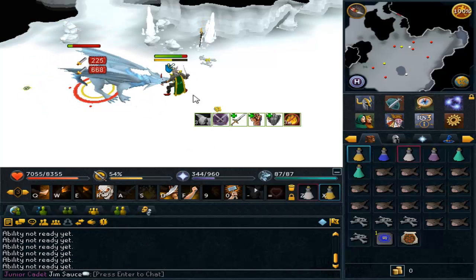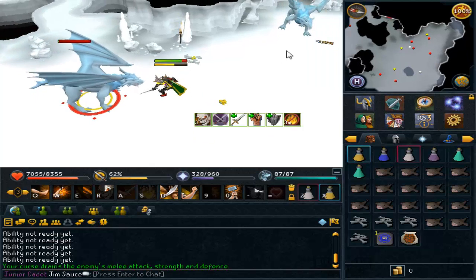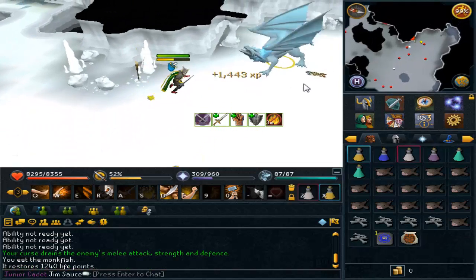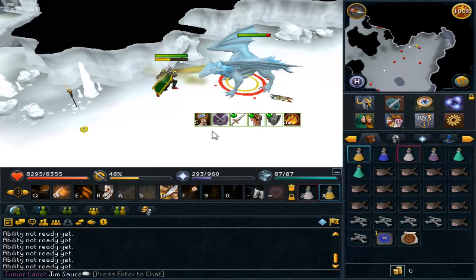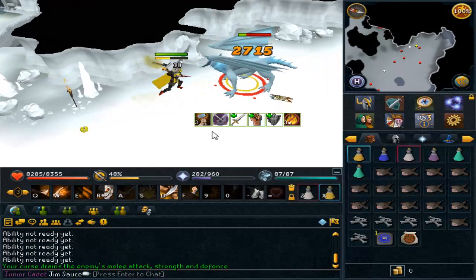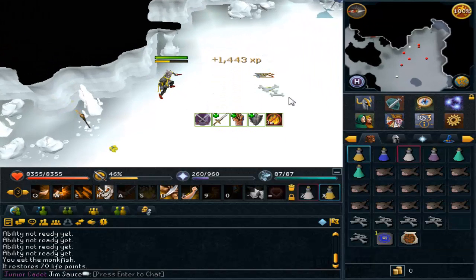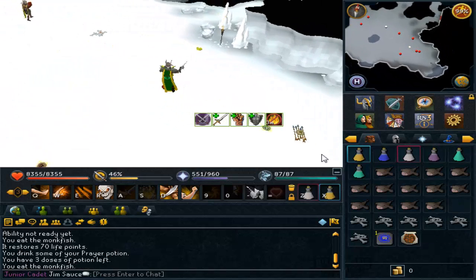Obviously, a lot of people will argue and say, being almost max combat stats, it's going to be easy for you to make money rather than somebody who's half your level. Which is true. But starting from scratch and bare minimum everything as far as resources are concerned, it's actually a really simple thing to do. Making money on this game is really easy as far as the methods that you can do.